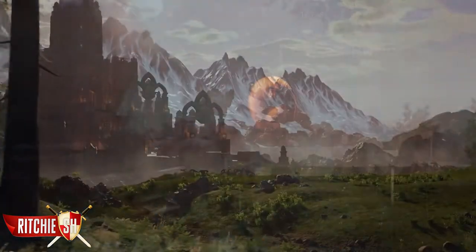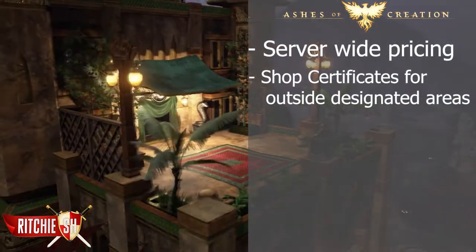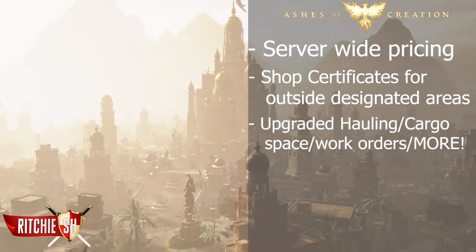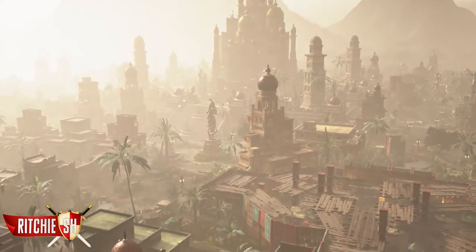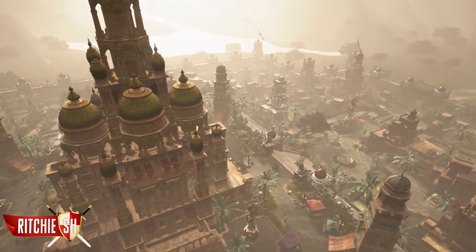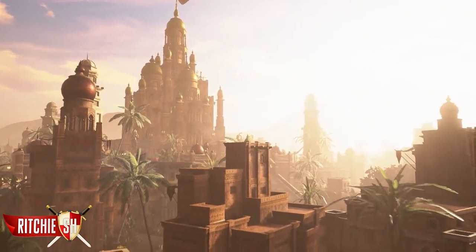At the last stage of node development, the Metropolis, the Galleria turns into an Emporium. This grants you worldwide sale prices from other auction houses in Vera, player shop certificates that allow you to set up player shops outside of the designated shop areas, along with upgraded hauling, caravan cargo, work orders, and more. As with all nodes, once you hit Stage 6, you'll unlock a superpower depending on what the node is. For the Economic Node, it gives you a linked economy, meaning your Metropolis will have its auction houses connected to other nodes, allowing for less travel and more selling, making listing and selling goods even easier, but also potentially crippling the economy of a server if one of these Metropolises gets destroyed in a siege.